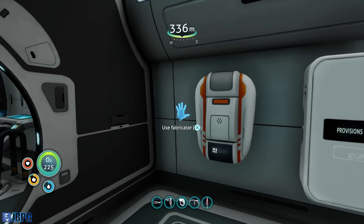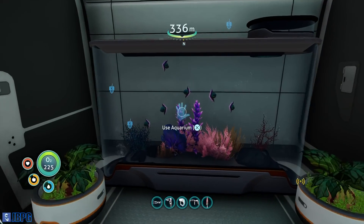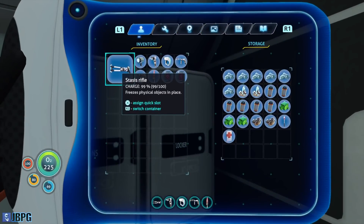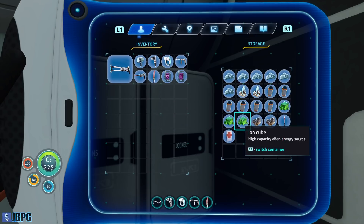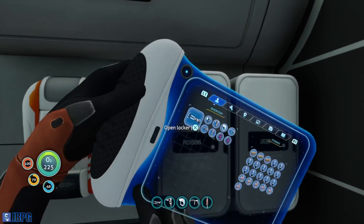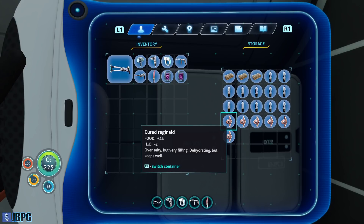I've also stuck in a fabricator and cleared out some lockers. I've added a couple of fish tanks so I can take some Reginalds, cook them, and there's salt and other bits in here — a couple of diamonds and some ion cubes so that if we need to craft any more purple tablets we can do it here on the ship. Spare power cells, and a provisions locker with plenty of water and cured Reginalds.